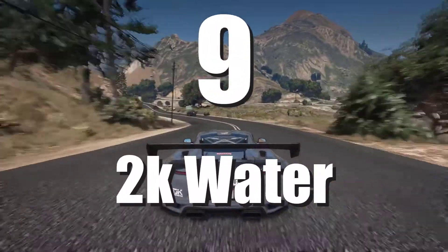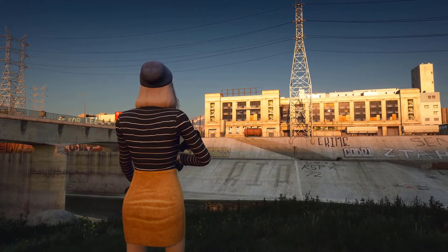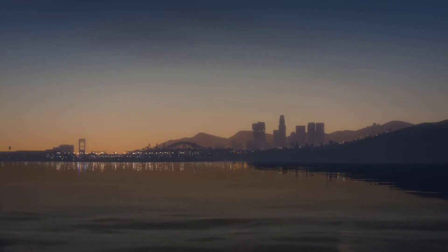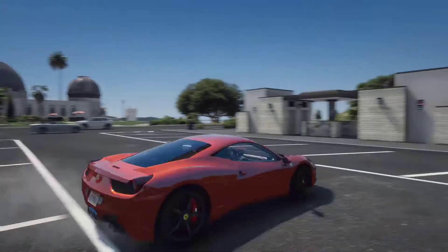Number 9. 2K Water. This mod, as the name implies, improves the appearance of water by fully retexturing it. This isn't a particularly complex patch, but it does a lot to improve the game's visuals when combined with other graphical enhancement mods. It stands out from the crowd on the list.